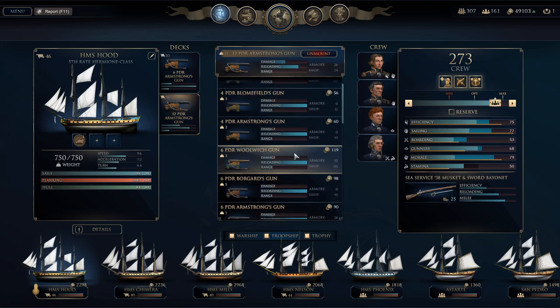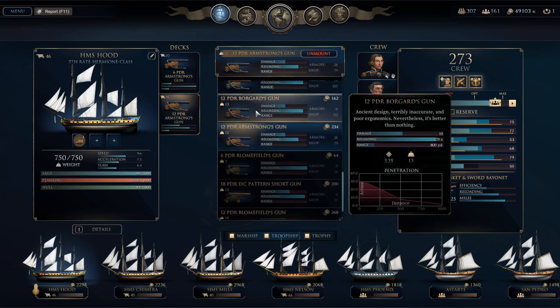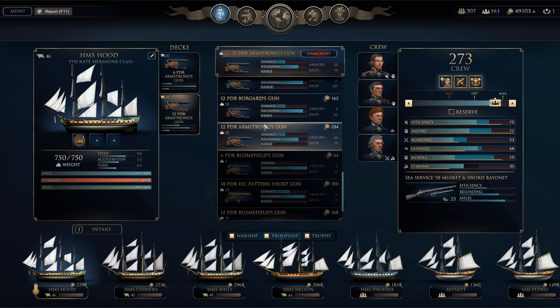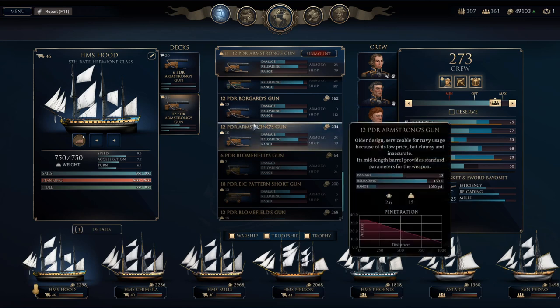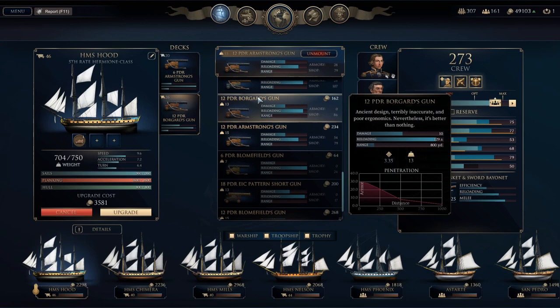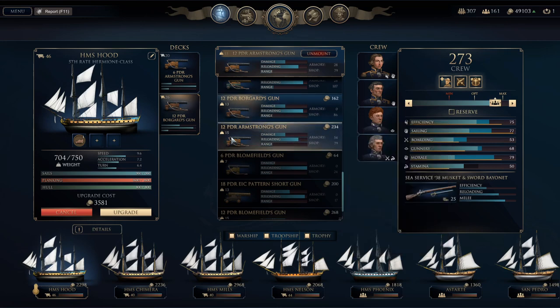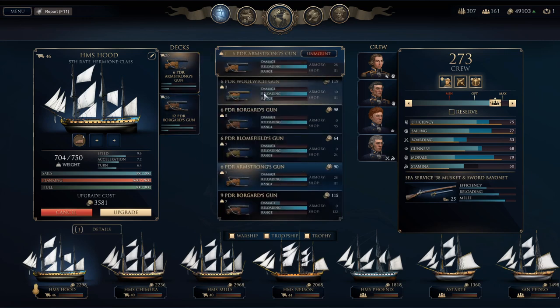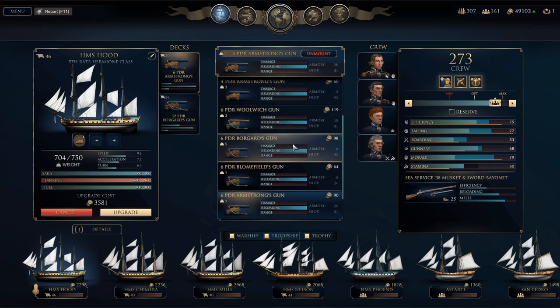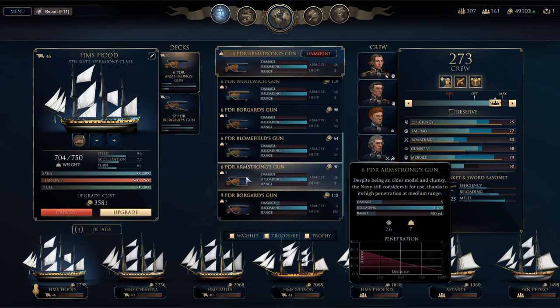Most of these have the 12-pounder Armstrong guns, which have pretty good penetration even up to 500 yards. That's the main difference between the Armstrongs and the Borgard guns — the Borgards are actually more accurate and weigh less, which is beneficial. But the Borgards have a big drop-off in penetration past 250 yards, while the Armstrongs maintain penetration further out. For the upper deck, I'm thinking maybe I want to go to the 9-pounder Borgard guns because they're more accurate and cause more damage.